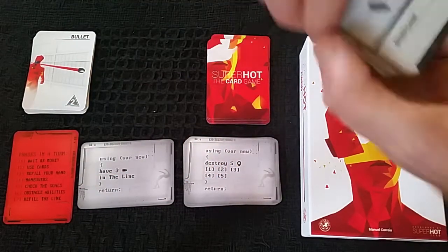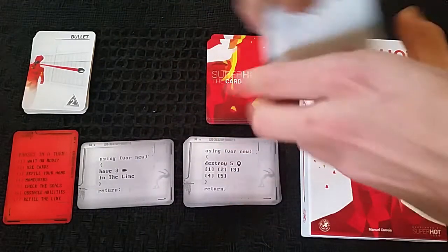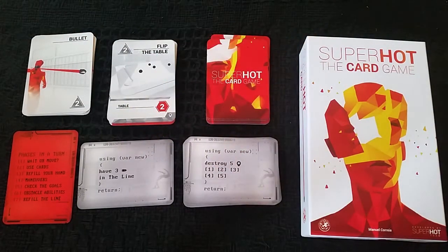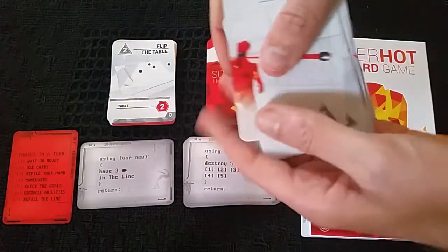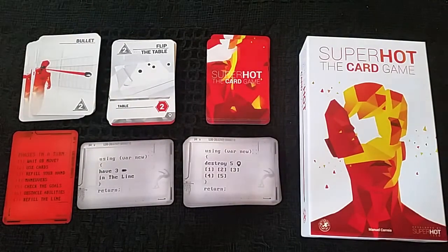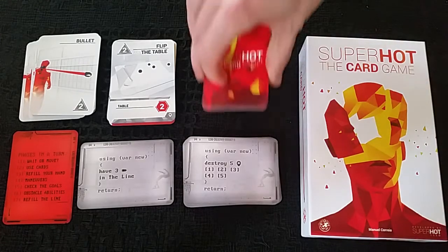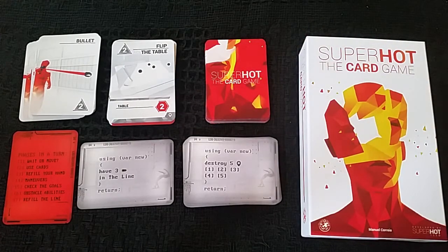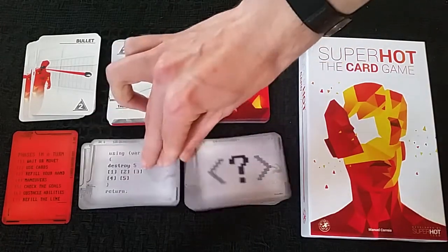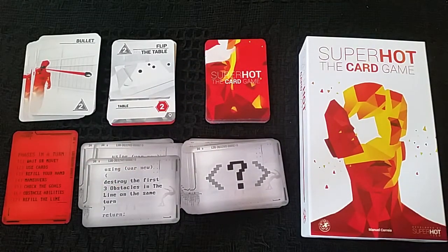Over the course of three levels of difficulty, you create a deck of cards with the abilities to keep your enemies at bay, stop yourself getting shot, and achieve your objectives. If you ever end up with four bullet cards in your hand then you lose the game. If you ever end up with no cards to draw from, then again you lose the game. To win, you complete three levels — each level with more objectives — complete the third level with three objectives and you win.